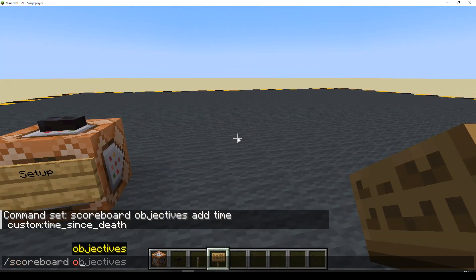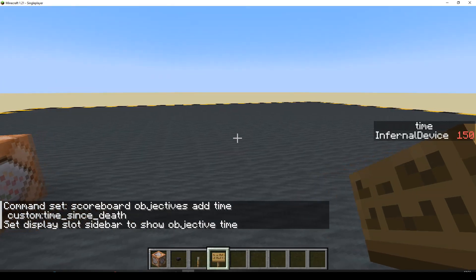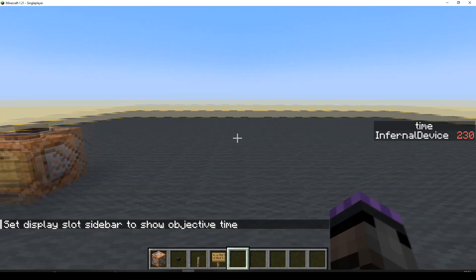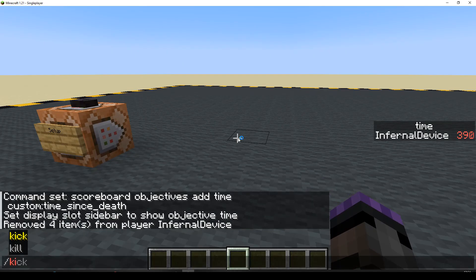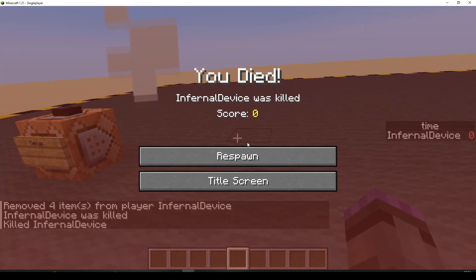Let's display that on the sidebar so we can see it for testing. So it's been that long since I died. We can use that score. If I clear my inventory and do kill, you can see the score is nought, or zero.